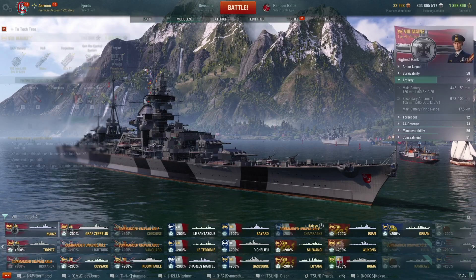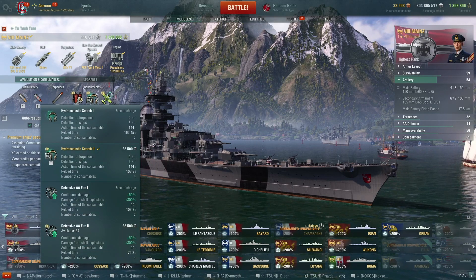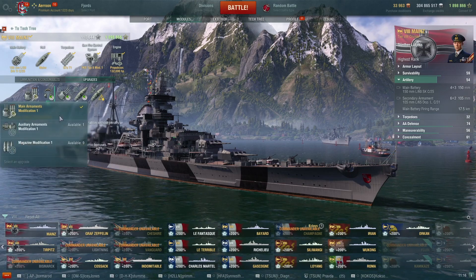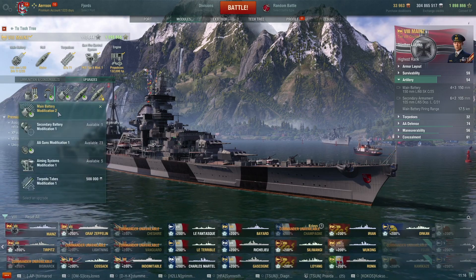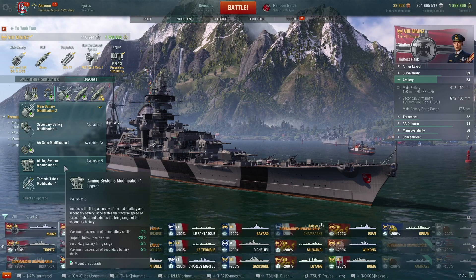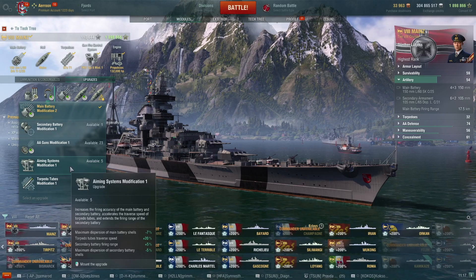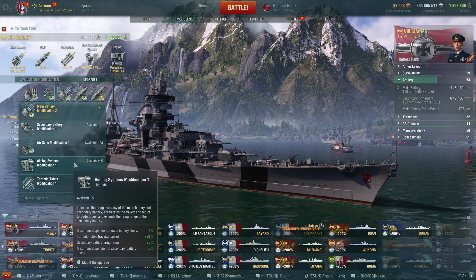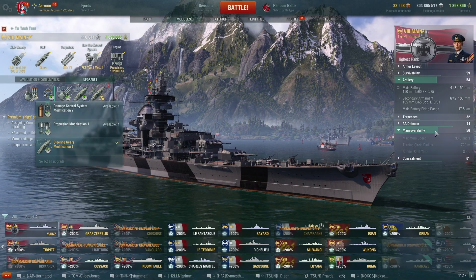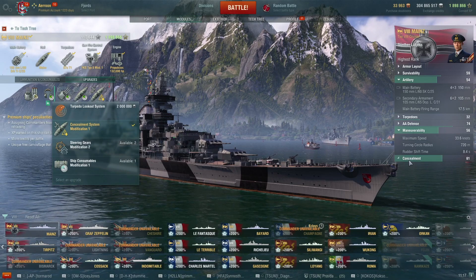Survivability Expert — I just figured why not, but you don't have a heal so you don't really take advantage of it too much. Maybe Expert Marksman is actually better here — unsure. Upgrades-wise, it's also pretty standard fare. She has a fighter plane and you have Hydroacoustic Search or Defensive Fire. First slot is Main Armaments as always. I went with main battery traverse speed — you might also want dispersion, but it's a cruiser, the buff is small, and you put out so many shells that many will miss regardless. Then Steering Gears as usual on a cruiser — this puts you at 8.4 second rudder shift — and then last slot Concealment because you're a cruiser.